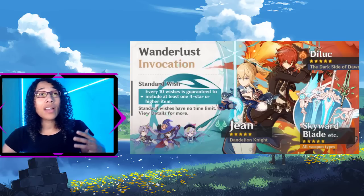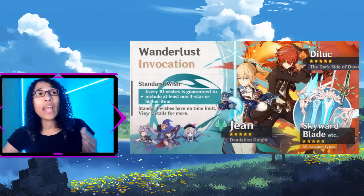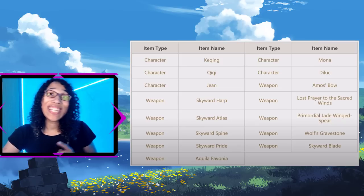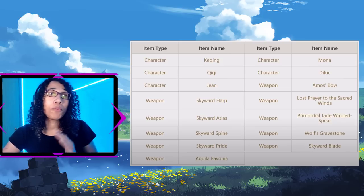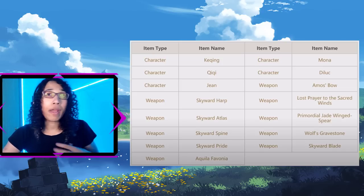The standard banner is a non-limited time banner possessing all of the starting five-star and four-star characters and weapons. Like the beginner banner, this one also uses acquaint fates for wishes. The most important thing to note is there is a higher chance of pulling weapons from the standard banner, as there are more five-star and four-star weapons than characters in the summoning pool. For example, there are five five-star characters and ten five-star weapons in the standard banner, meaning two-thirds of the five-stars pulled will be weapons. Paired with the abysmal 0.6% pulling rate, five-star characters can almost be seen as extremely rare in this banner.